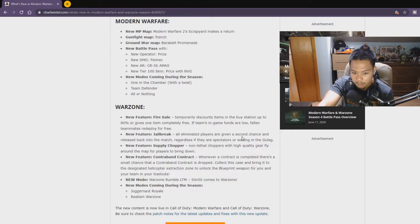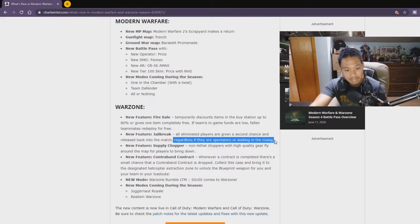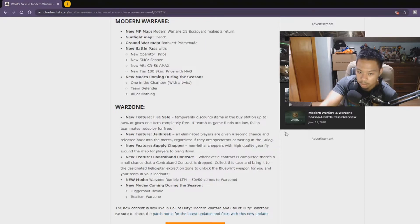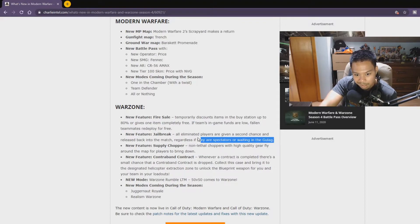Next is Jailbreak — all eliminated players are given a second chance and released back into the match regardless of whether they're spectating or waiting in the gulag. I'm not sure how I feel about this because people might not try as hard in the gulag. The games are also going to be a lot longer — maybe 40 to 50 minutes — but getting back into the match is what everyone wants.